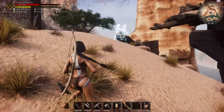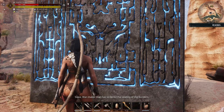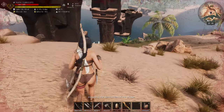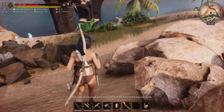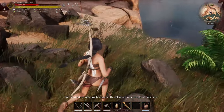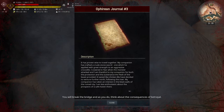Let's grab this lore: 'Slave war maker has ordered the sealing of the borders including the destruction of the bridge. This is to discourage your treacherous kin from entering our lands. For hundreds of years we have patiently welcomed your people into our lands and our kindness was repaid with war. No more, bonded one — you will break the bridge. And as you do, think about the consequences of betrayal. Think about what your people have done to you.'